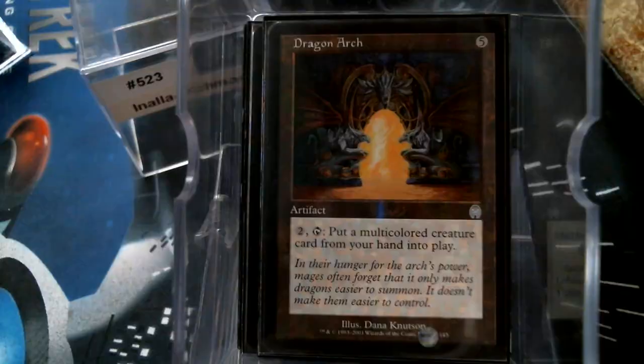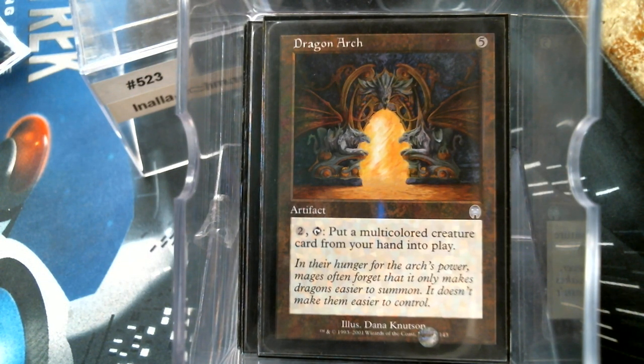For artifacts, we start with Dragon Arch. The Dragon Arch costs five and most of our creatures are cheaper than that — however after that initial investment of five, you can pop a multicolor creature into play at instant speed, and there are times when that comes in handy. I also just remembered a couple of cards from the past four or five years — one that makes multicolor spells cost one less and another that gains life for each color in a multicolor spell. Those would have been great and I forgot about them.